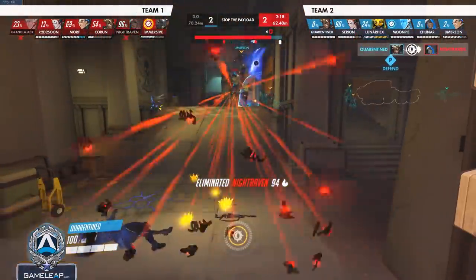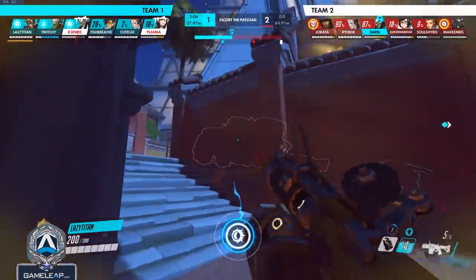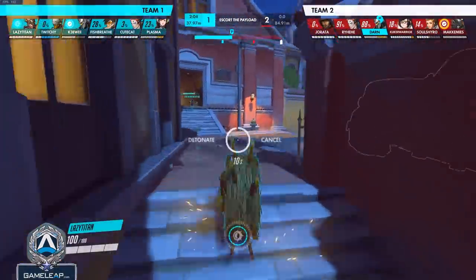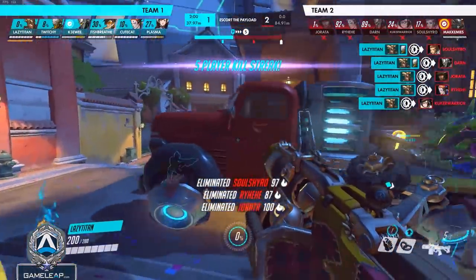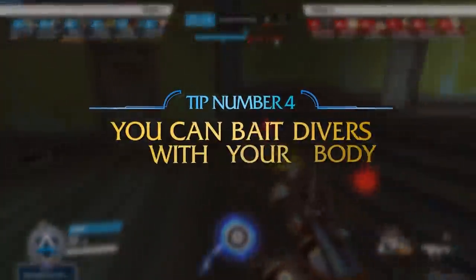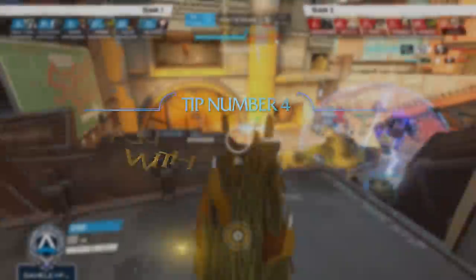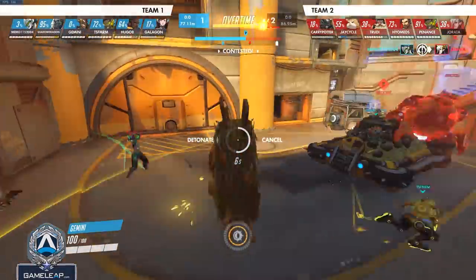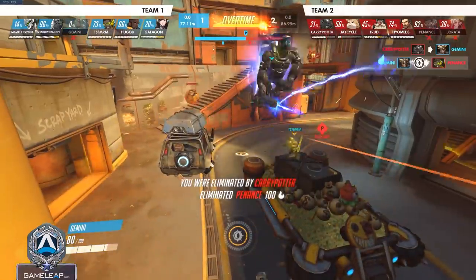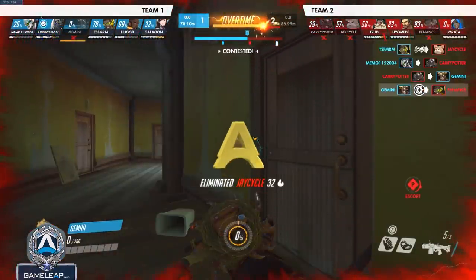The last tip on the ultimate: don't get too greedy. Far too many Junkrats try to go for the 5 or 6-man play, but 1 and 2-man kills are enough to usually win the team fight. You can also bait divers with your body when you go for the ultimate. When enemies hear the Tire, they're often going to try to punish the Junkrat. If a Genji or Doomfist tries to kill you, using your Tire just to kill them and staying alive is usually better than fishing for more.